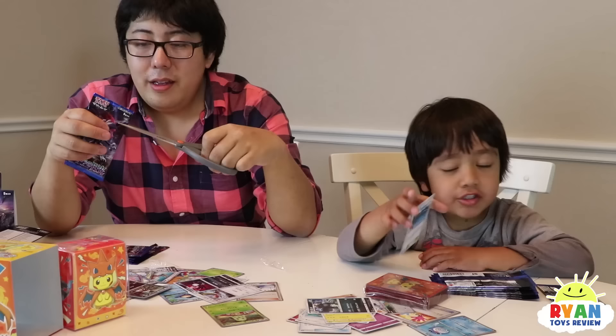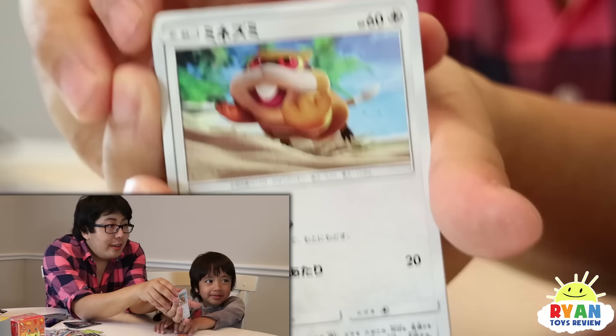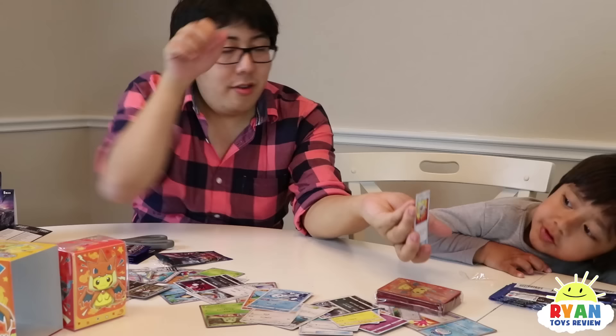And a bubble ball. What is this one? Panda - the baby panda one, like a kung fu baby panda. That looks like a squirrel. A bunch of fish, small fish. A bunch of them. And I think the same one Ryan got earlier.